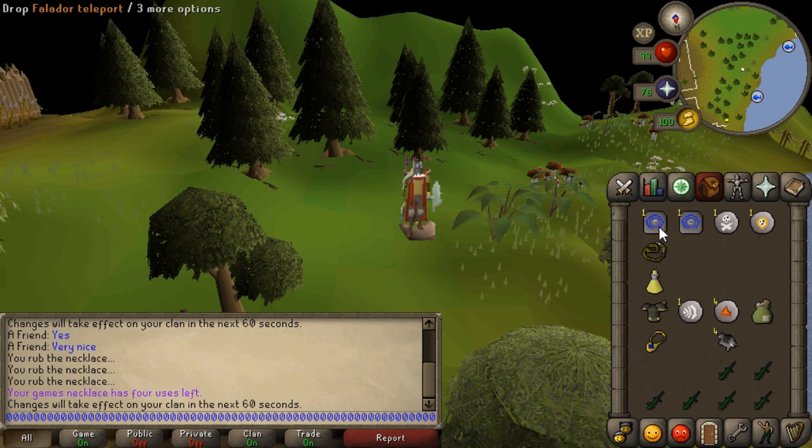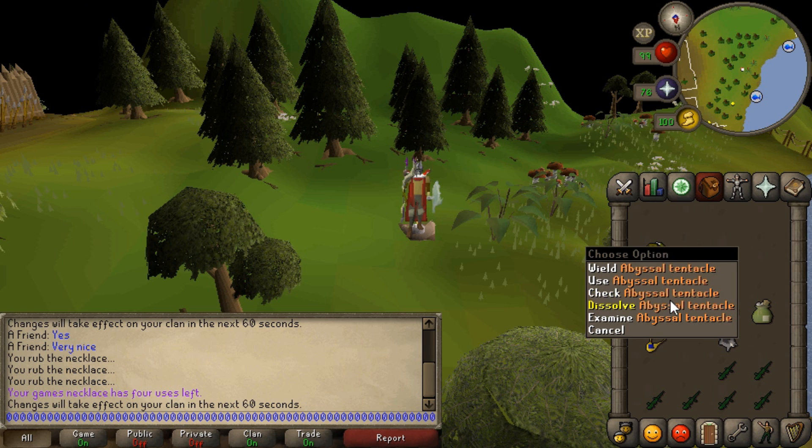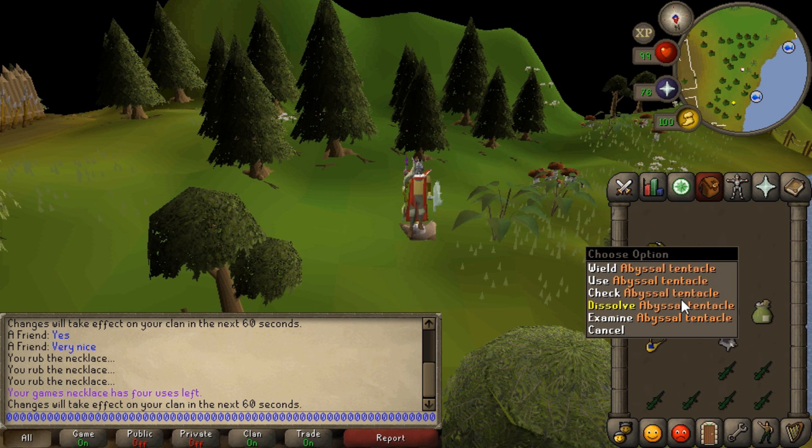And I can drop potions if I want to, I can drop teletabs. However, it will not work on the abyssal tentacle — it will show the wield option and it will not change, because it doesn't have a drop option. I thought it was going to replace it with dissolve, but I guess they just didn't do it.